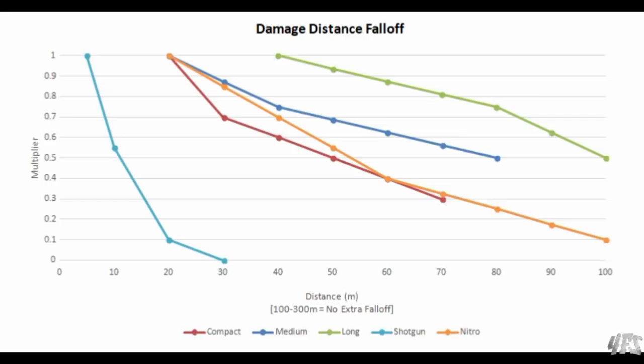Unfortunately I don't have charts handy for the other multipliers, but the same is true for hit location and penetration. Compact ammo has more punishing multipliers when shooting limbs than the larger weapons, and it also loses more damage when passing through cover, which long ammo can penetrate with ease.